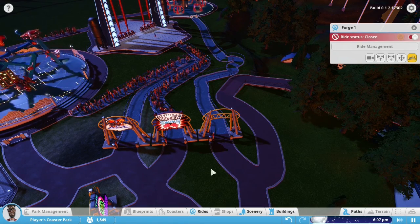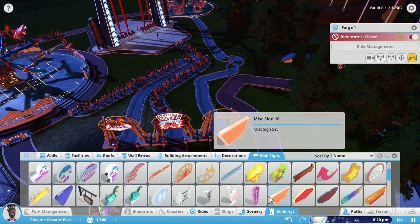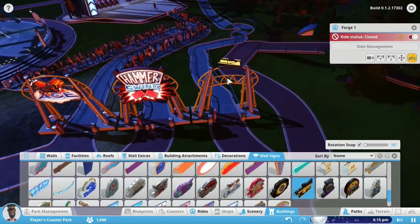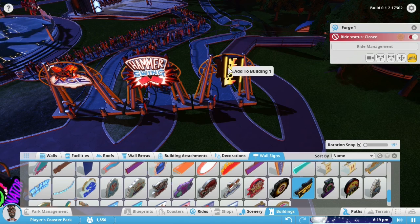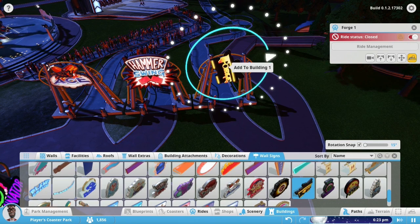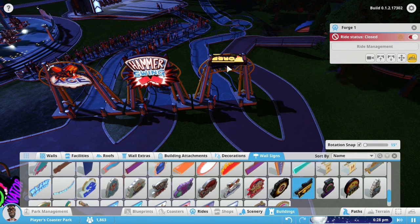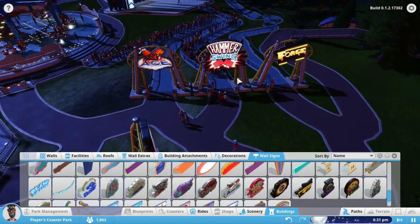We now have our entrance to the Forge placed. Under wall signs there are ride-specific signs, like the Forge sign. You can place them on the ground, rotate them to face the right way, put them upside down, or place them right side up — there's a lot of sign placement freedom. We got the Forge sign placed, though it is a bit crooked.